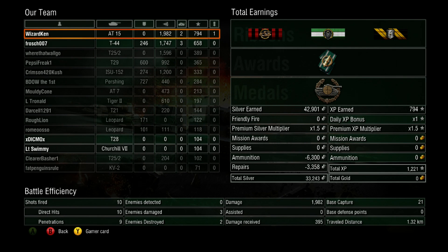We're back at the results screen. We scored first place — 982 XP, killed two people, we kicked ass but our team just sucked. Shots fired: 10, direct hits: 10, penetrations: 9 — so one didn't go through, which was probably when we tried to shoot the T25 in the top. Pretty badass though — we did what we had to do and came out on top.